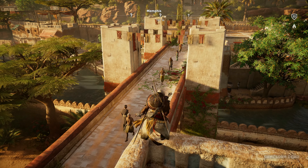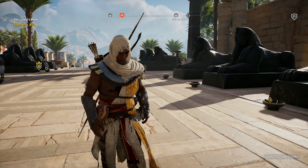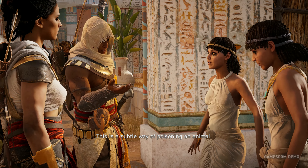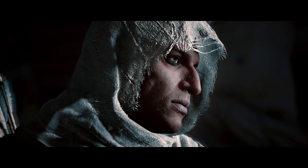Bayek's quest isn't just about exploring ancient Egypt or defying the Ptolemies or even fighting the masked agents of the Order of the Ancients. It's about finding a new place in a world whose changing traditions have made him obsolete, and it's a quest that will lead, eventually, to the founding of what we now know as the Assassin Brotherhood. From the start, we know that assassins are fictive characters, and we acknowledge that this is not a documentary, even if history is our playground. Bayek, even though he's fictive and interacts with real people, is made believable — rooted firmly in the realm of Egypt.